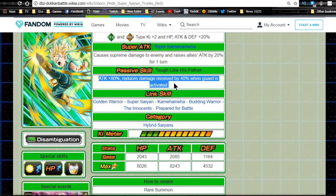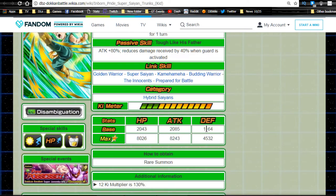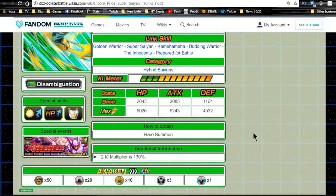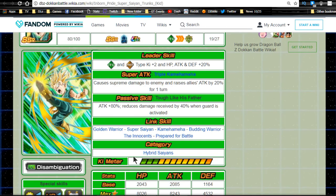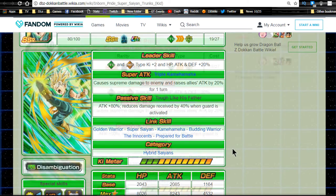He's better for damage reduction, but most events today come with multiple types, so he might be a liability due to his low defense. His link skills are Golden Warrior, Super Saiyan, Kamehameha, Budding Warrior, The Innocents, and Prepared for Battle. He's part of the Hybrid Saiyans category — half human, half Saiyan. Max stats: HP 8026, ATK 8243, DEF 4532, with a 12-Ki multiplier of 130%.